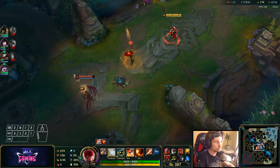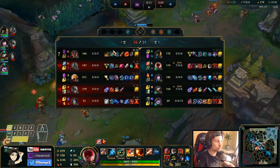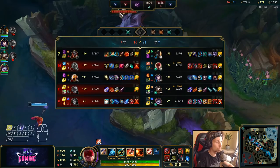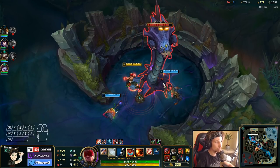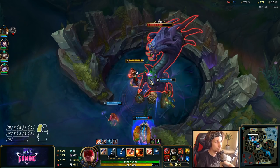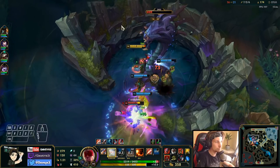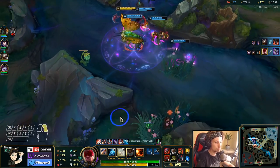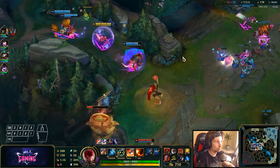We just want to be forcing objectives right now — that's the most important thing. Even Baron right now, for example — they currently have three people dead so now is actually the best moment to do Baron, especially with Maokai on the team. Smite is at 800, and since I have a lead over Hecarim it should be fine. There are people coming — we can just force it. We got the Baron buff!